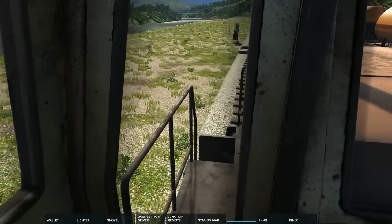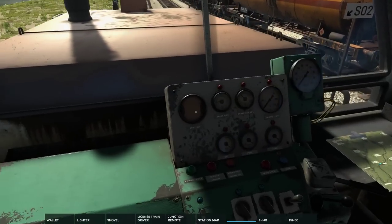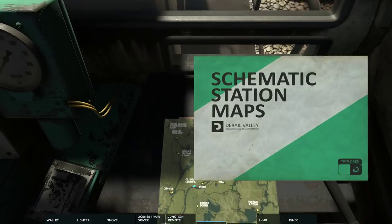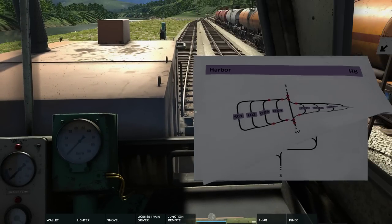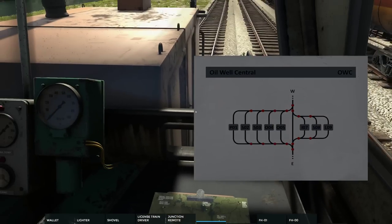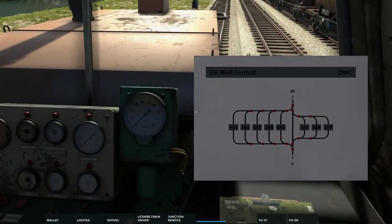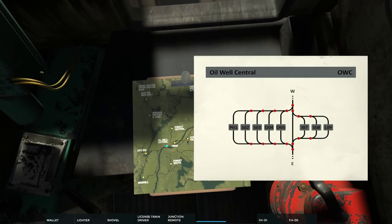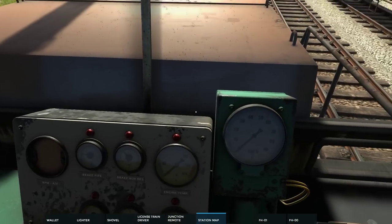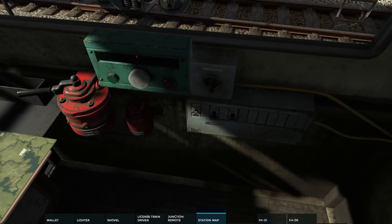How do we make a U-turn? Let's have a look at the station map to see if there's something that can save us. Oil well north, oil well central — I guess we can only go west here. Is there a circling place somewhere? Nah, let's just go west then. Let's do this.